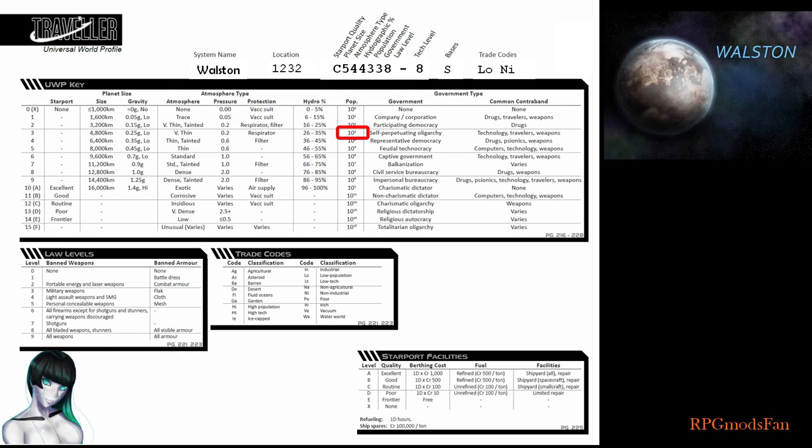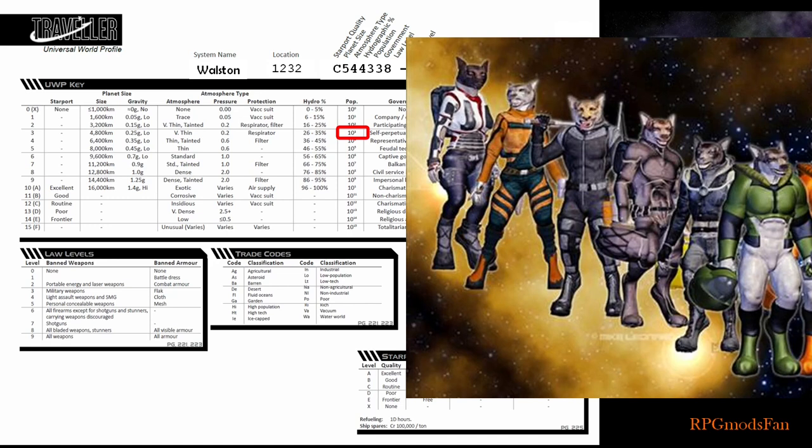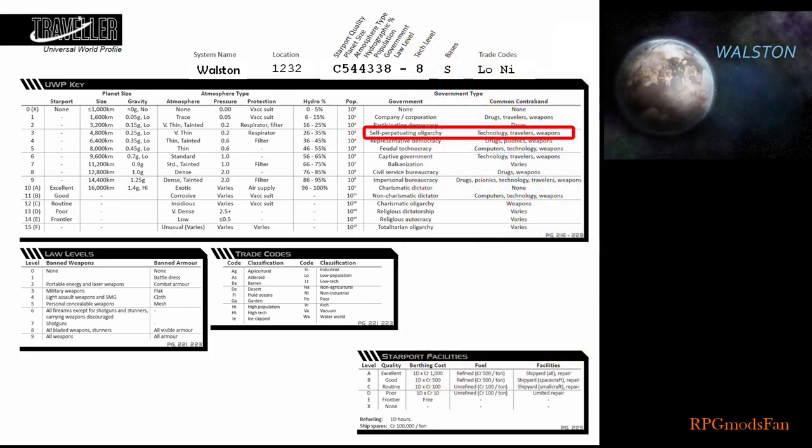Some 90% of the population are Varga, and nearly the rest are human. The Varga are upright walking humanoids with wolf and canine features and traits. The sixth digit of 3 means Wollstone's government is classified as a self-perpetuating oligarchy — a hereditary dictatorship is a more accurate description. The seventh digit of 8 means Wollstone has a high law level. Practically all weapons and armor are banned. This makes sense. As a dictator, you would not want your citizens to be armed and run the risk of being overturned by them. As a dictator, you would have an ongoing propaganda program for why arms should be and continue to be outlawed.